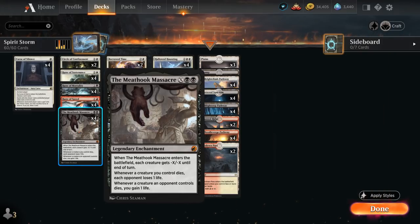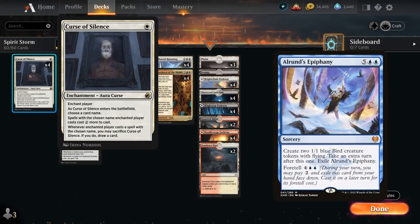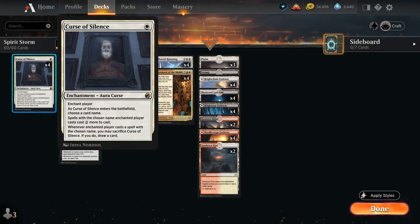We've got a lot of anti-creature cards, leaving us pretty vulnerable to combo decks in the format like Alrund's Epiphany. That's where Curse of Silence comes in — a one mana enchantment aura curse that enchants the opponent. As it enters the battlefield we choose a card name, and spells with that chosen name the enchanted player casts cost two generic mana more. So Alrund's Epiphany now costs eight or nine mana, making it much more difficult to take extra turns. Whenever the enchanted player casts a spell with the chosen name, we may sacrifice Curse of Silence and if we do, draw a card. Technically if we don't know what we're up against, we can name a card in our own deck to essentially cantrip with Curse of Silence.